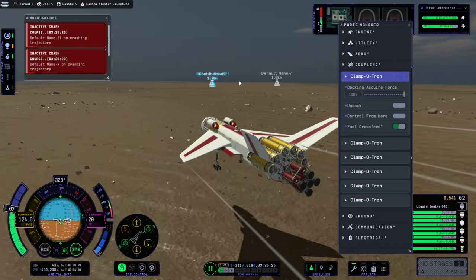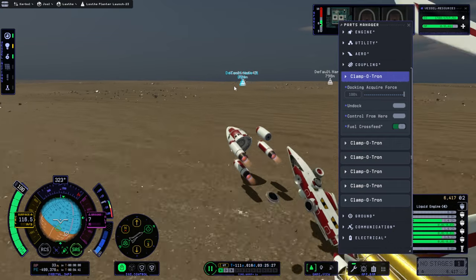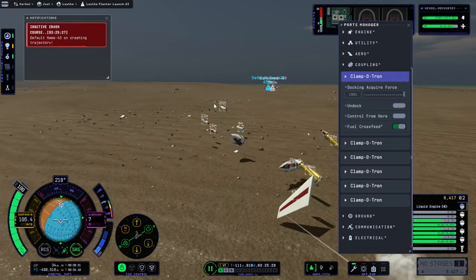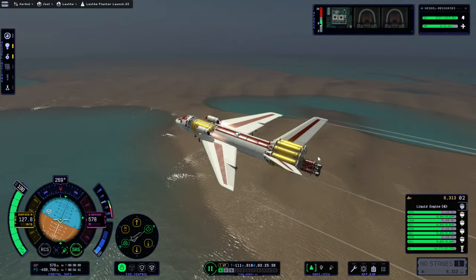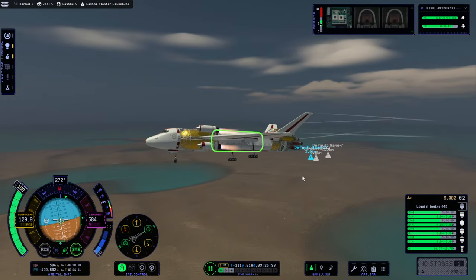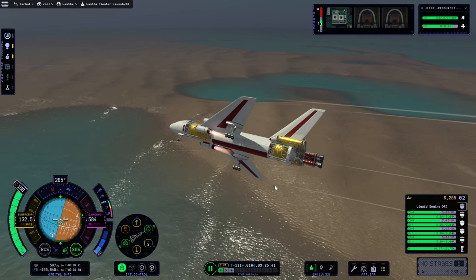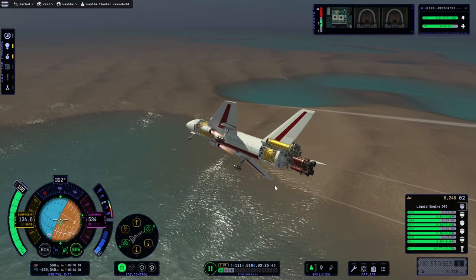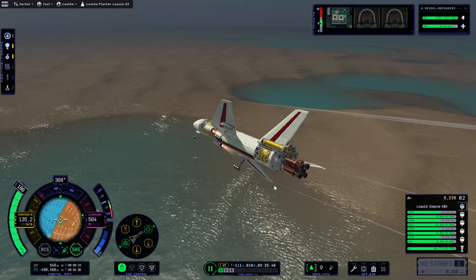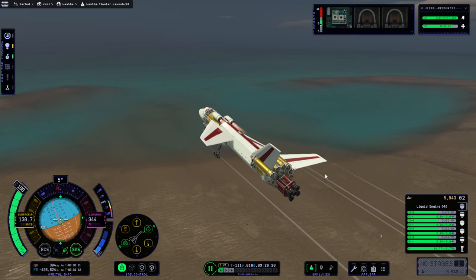I can't cut the engines at all. The problem with a water landing is I'm pretty sure it's gonna destroy the stuff in the bay, and also it's gonna be really hard for us to get back to land. It's gonna kill something — probably the bottom jets. I don't know if it's a good idea to have landing gear out or in for a water landing.